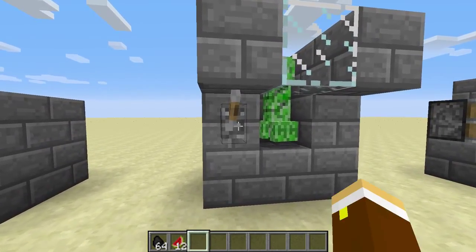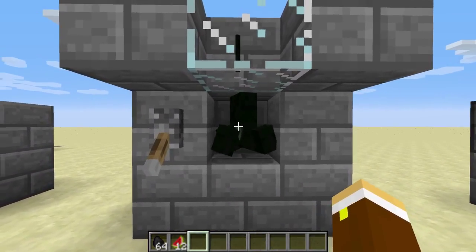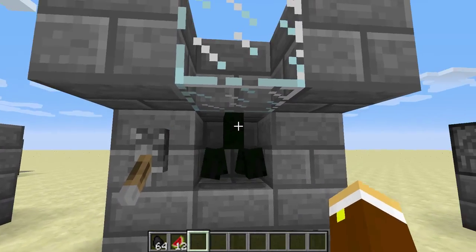Number 4, you got a mob crusher. Show those green people who's boss.